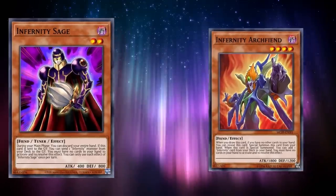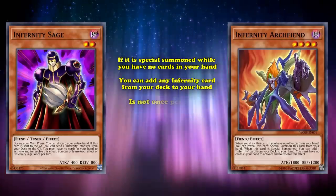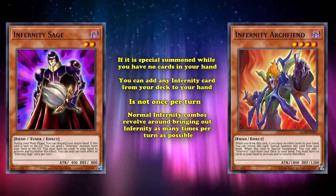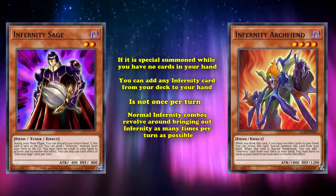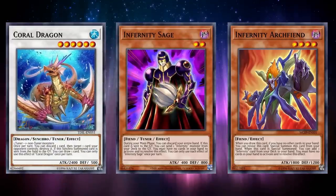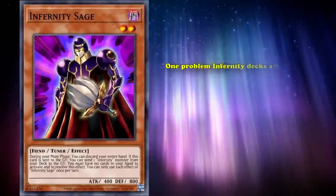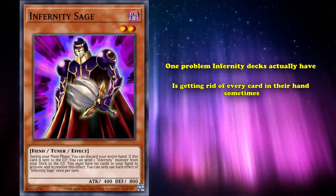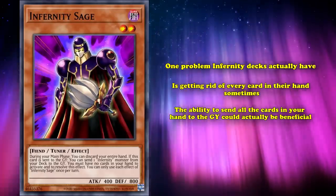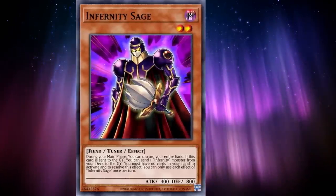Infernity Archfiend has the effect that if it's Special Summoned while you have no cards in your hand, you can add any Infernity card from your deck to your hand. This effect is not once per turn, so normal Infernity combos revolve around bringing out Infernity Archfiend as many times per turn as possible. Since it's a level 4 dark monster, it combos perfectly with the level 2 Infernity Sage to go into Coral Dragon, so you can synchro climb into higher level monsters like Barone. And one problem Infernity decks actually have is getting rid of every card in their hand sometimes, so the ability to send all the cards in your hand to the graveyard could actually be beneficial, even if you gain no benefits from doing so.